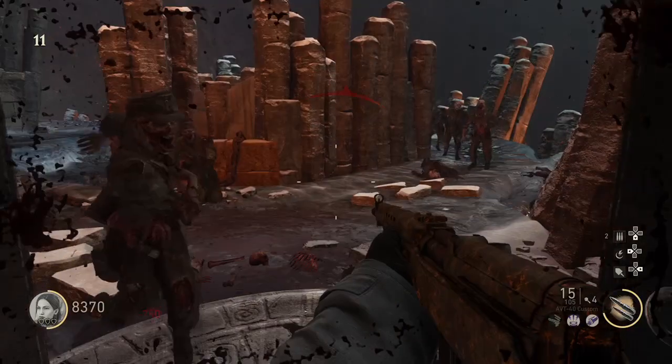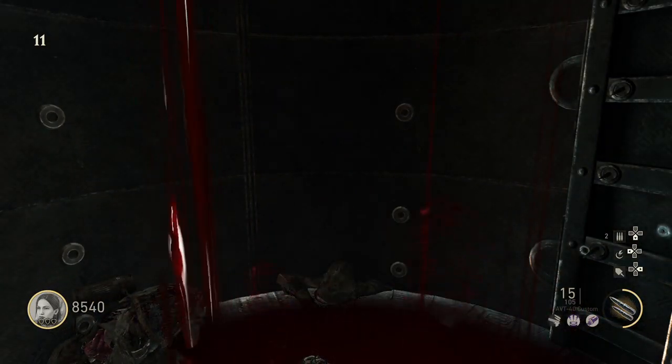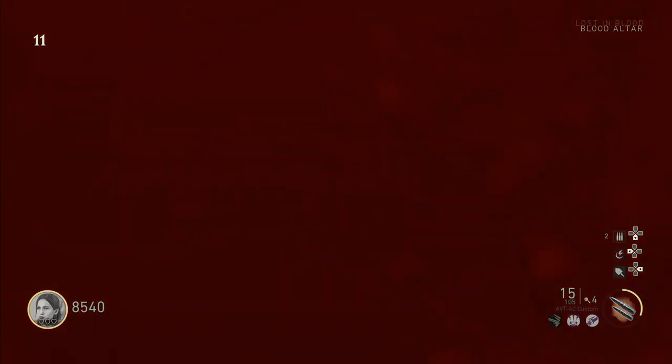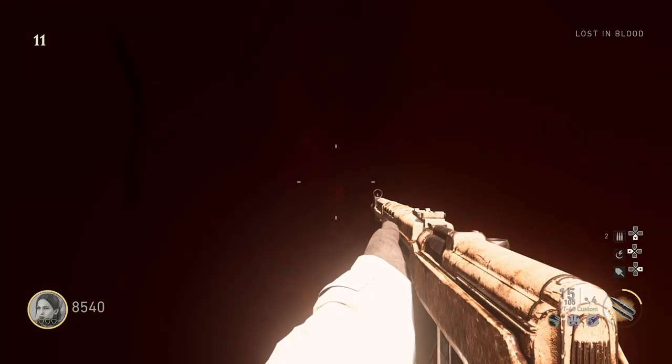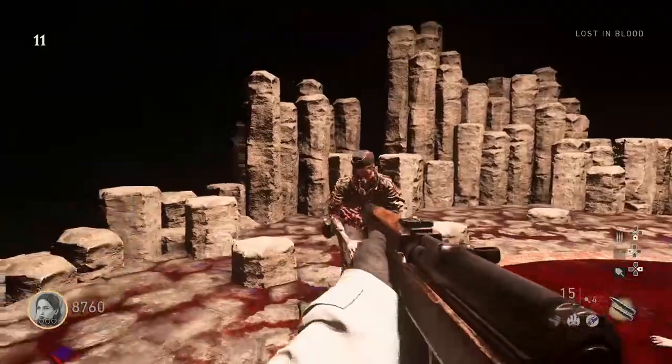Go ahead and take that portal back to the Pack-a-Punch room. Once you're back in this room, you'll notice the Pack-a-Punch is actually lifted up out of the blood a little bit more. Every time you take the portal, the Pack-a-Punch will rise.